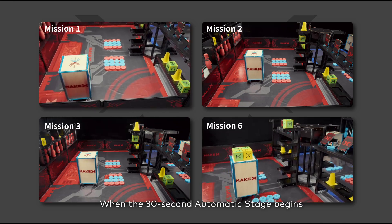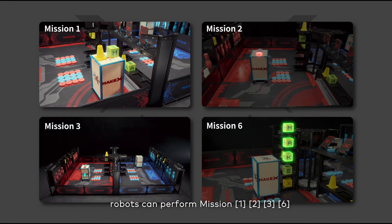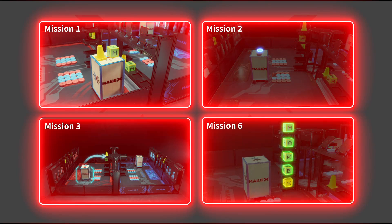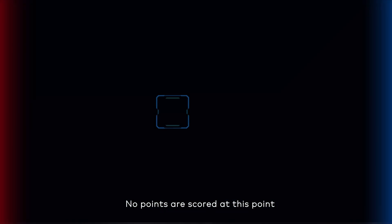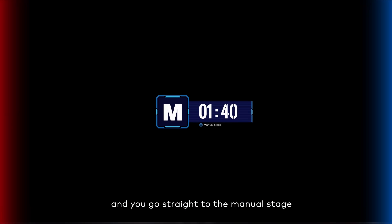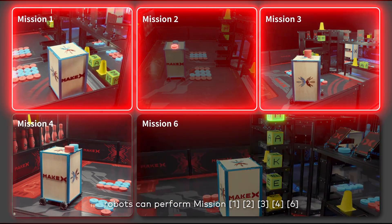During the 30-second automatic stage, robots can perform Missions 1, 2, 3, and 6. At the end of the automatic stage, no points are scored at this point, and you go straight to the manual stage where robots can perform Missions 1, 2, 3, 4, and 6.